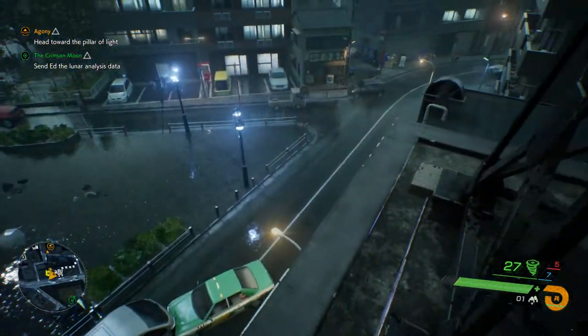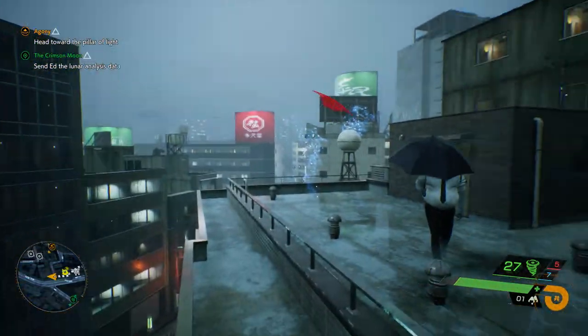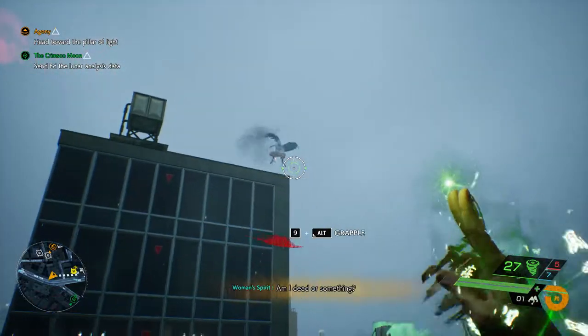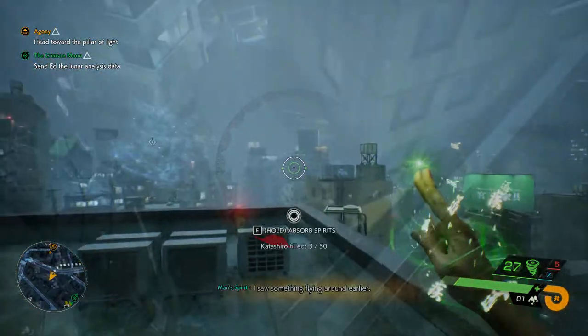As far as actually using the ability, you zoom in as if you were going to grapple to an ordinary Tengu, and if you're zoomed in on a spot where a Tengu can be summoned, you'll see the ghosted one appear, and then you press your jump button to summon it and grapple to it.